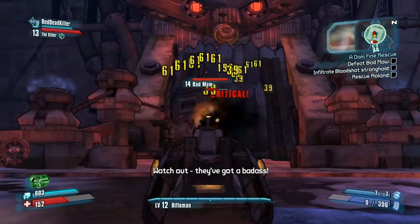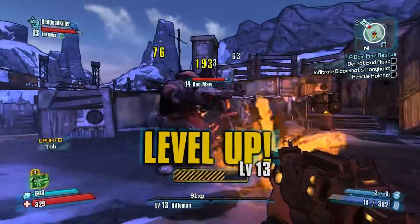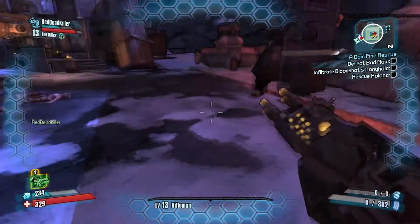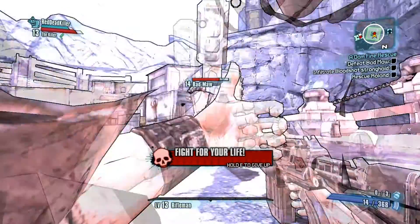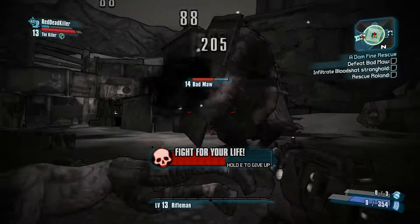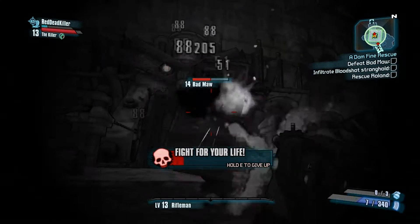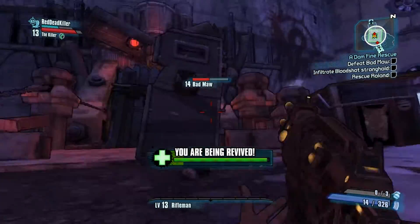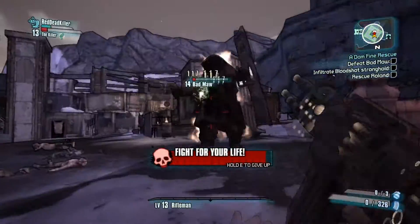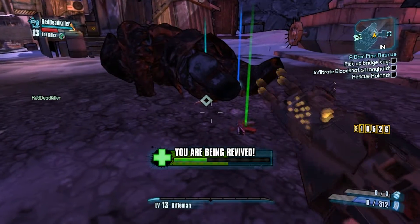Watch out — they got a badass. We got a badass over here. Hey, I see what you did there. Time to use a badass. Oh crap. Don't think I'll be able to get him. I banish. You're right in front of that bitch. Your character's like, 'I didn't know you cared.' Oh I don't — he just won the XP. From behind — I can get him. Distract him so I can see him. You got him! I took pretty much all of his health away.